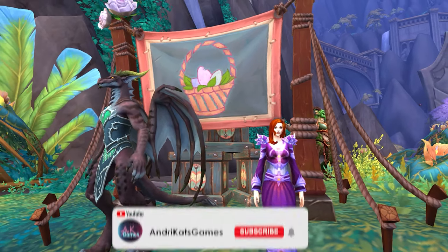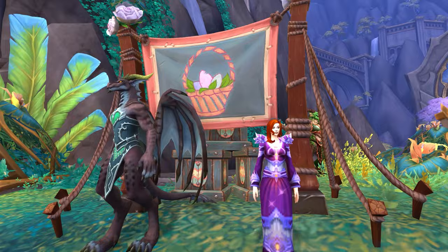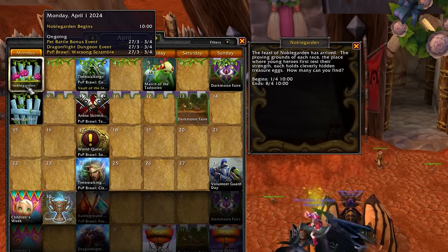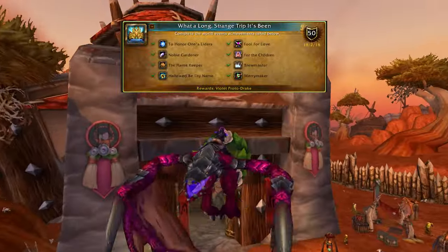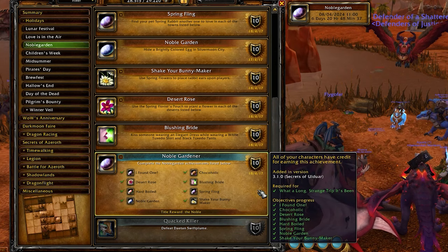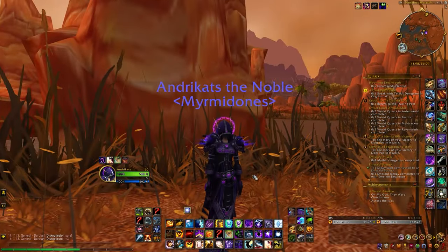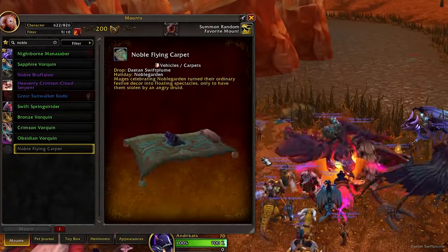Hey everyone, Andrikaz here and today we'll delve into all of the changes and updates to the Noblegarden event, which kicks off today and runs until the 8th of April, so it's basically lasting for a full week. If you are also after the meta achievement, What a Long, Strange Trip It's Been, it's worth noting that you'll need to complete the 8 associated achievements, which also grant you the Nobel title, so now is the best time to actually start working on that.